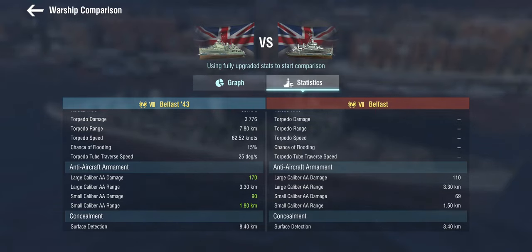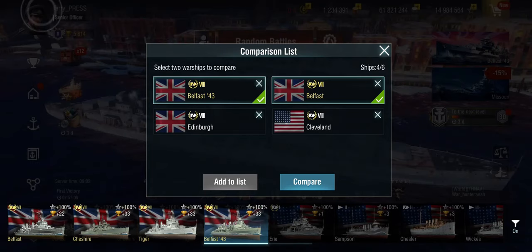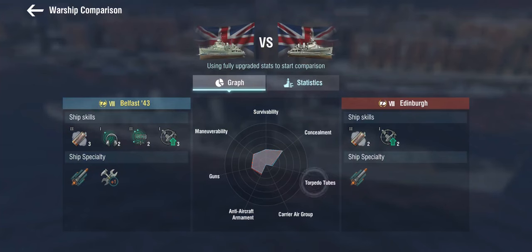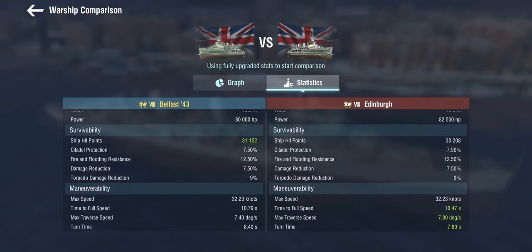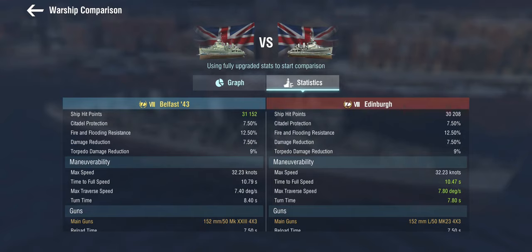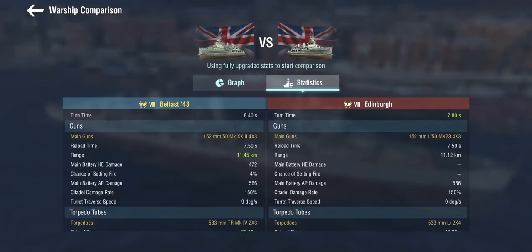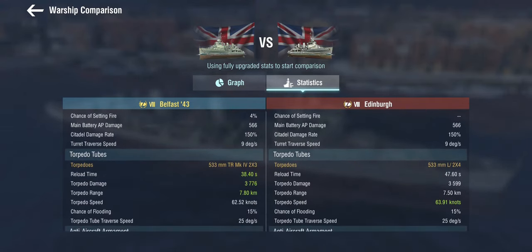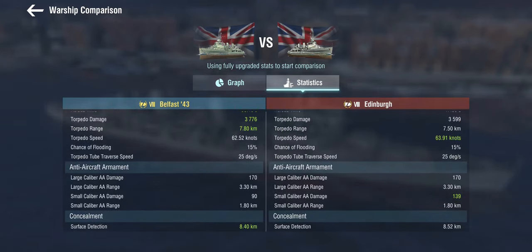Let's have a look at the Edinburgh, because these are actually the sister ships — Edinburgh is also in her WWII configuration. The Edinburgh has fewer ship skills and is actually more maneuverable than the Belfast, which is a bit of a bummer. The guns are very comparable, except that the Edinburgh, as a tech tree British ship, doesn't fire high explosive. On torpedoes, Edinburgh gets one more launcher per side but with a longer reload, less damage and shorter range — so Belfast's torpedoes are somewhat superior. Edinburgh has slightly better AA but is ever so slightly worse in concealment.